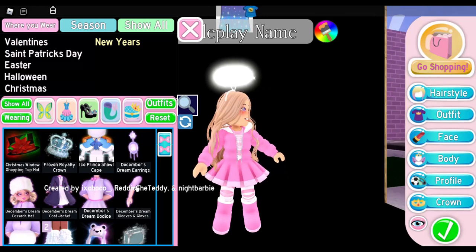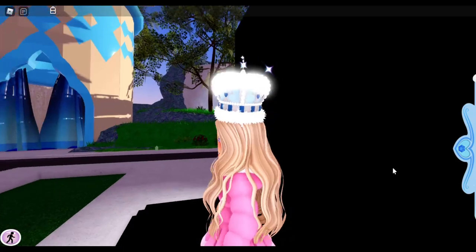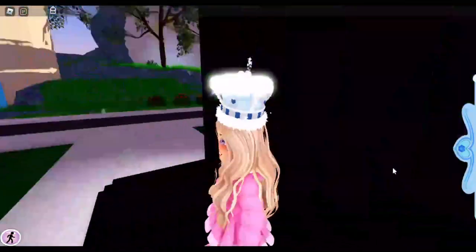People have been wanting a halo that looks more like a crown. The new winter halo looks a bit like that, but if it's not close enough you can use the frozen crown royalty with the angel halo — and you have a crown-type halo that looks absolutely adorable.